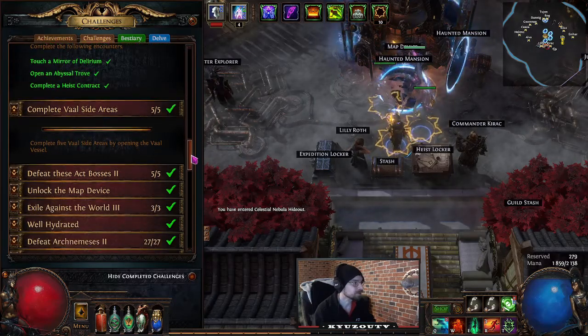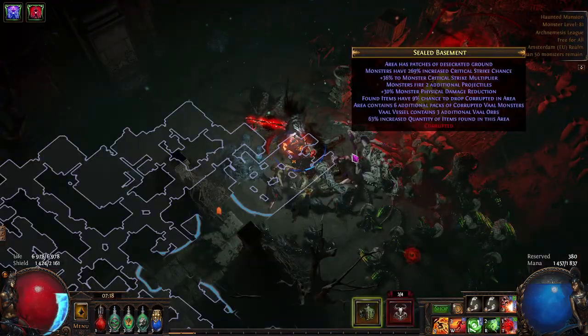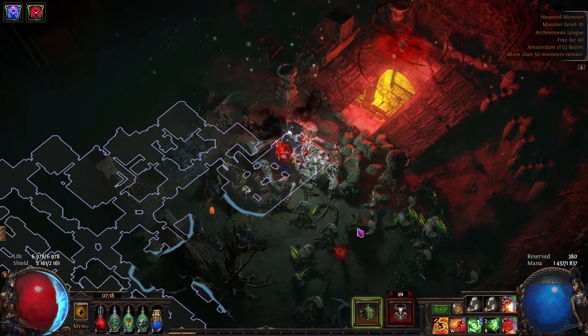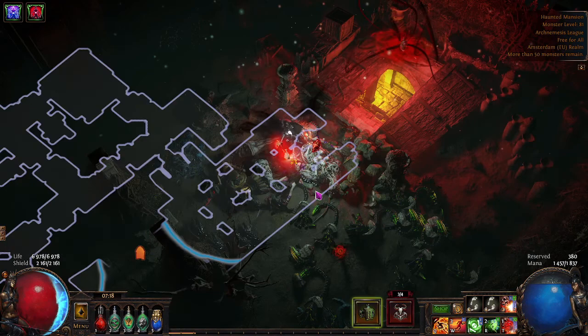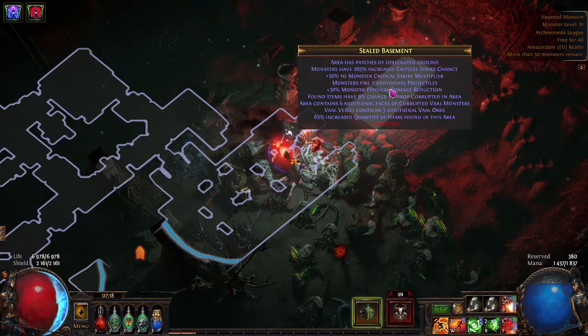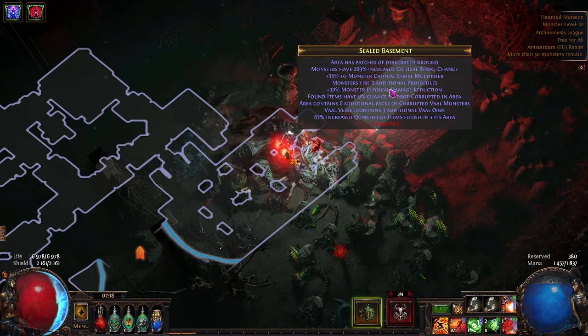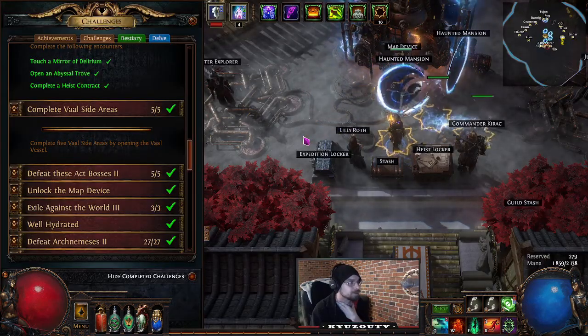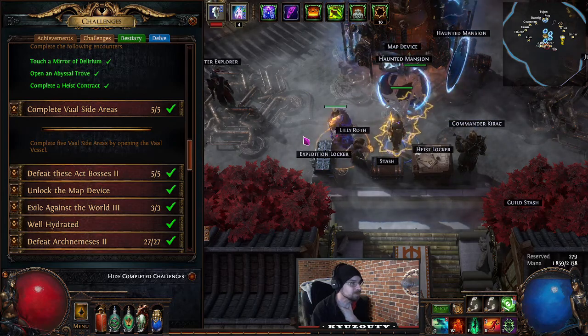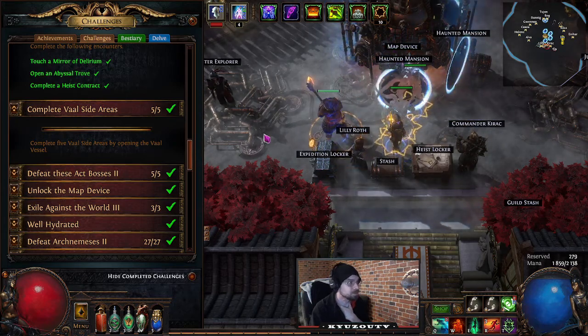Complete a Vault site area. These can be found randomly in maps or while leveling up — usually marked with a red icon on the map. Sometimes they can have nasty added map mods. You just need to run through to the end, kill the boss, and click the vessel.